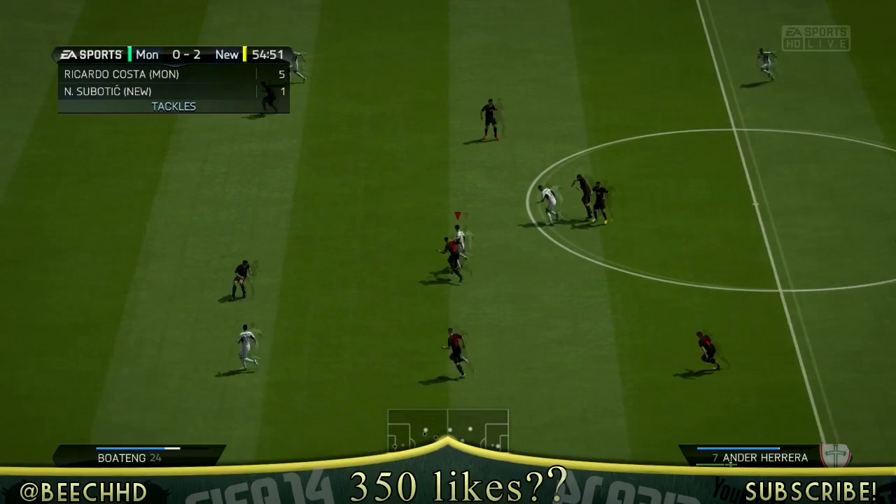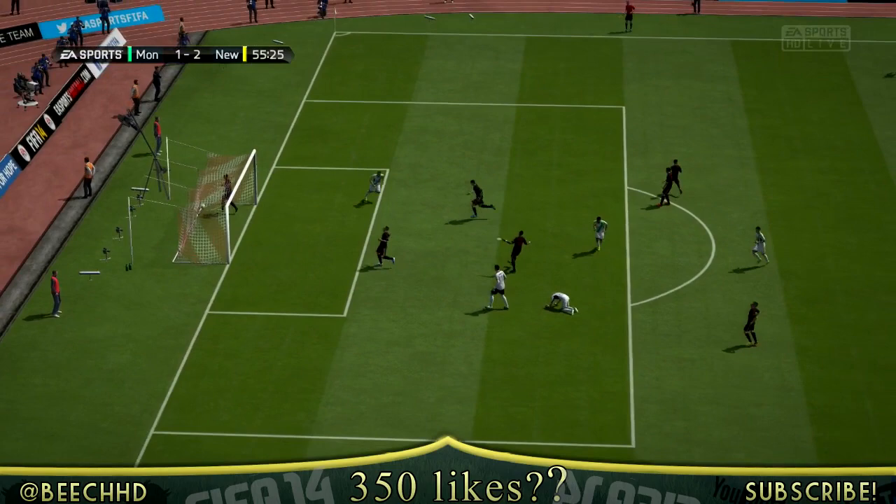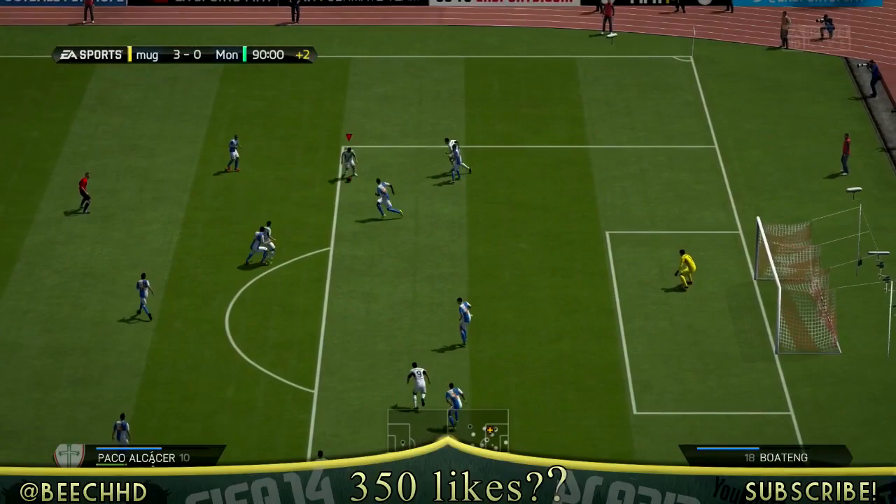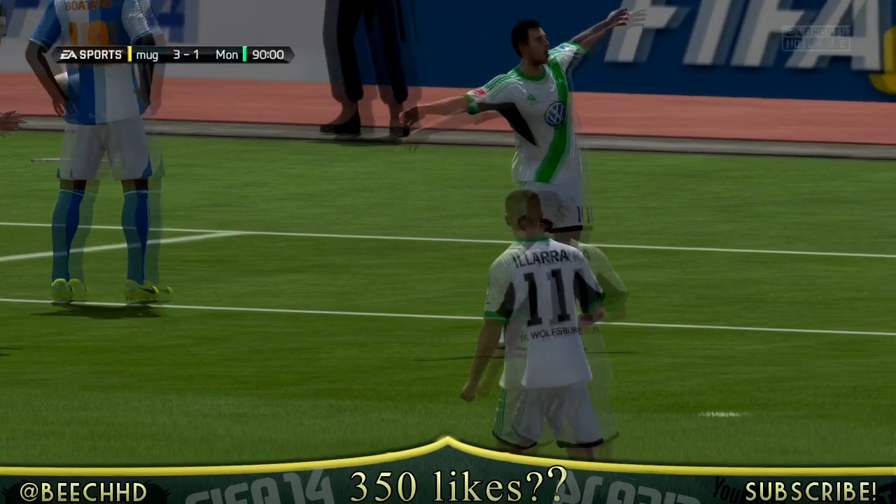Moving into some of the goals — he scored a surprising amount considering his stats were actually quite poor. That's a decent little chip just over the keeper. You have to consider all these clips were scored against full gold teams with this little silver player. His dribbling was probably his best attribute — I enjoyed his dribbling and his shot the most, while his pace was a real issue.